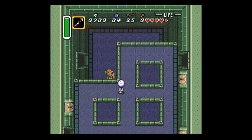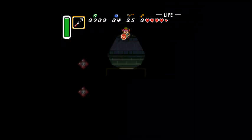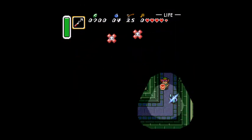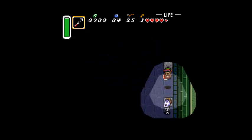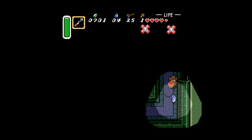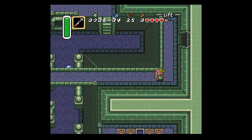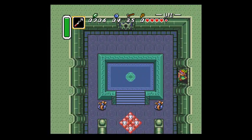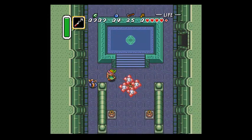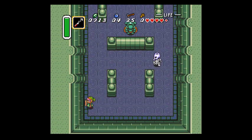So then I've got to go around to the chest where the big key would normally be, up here. We've got to kill that guy, hit that switch, duck into here real quick. Over here is the key that we need to get over here.